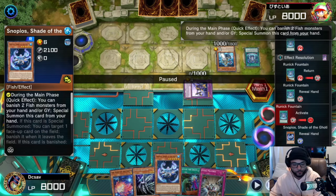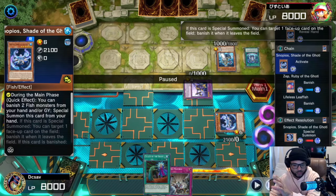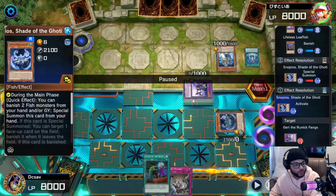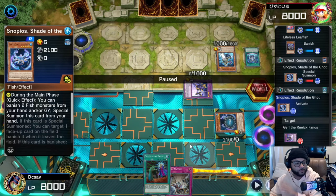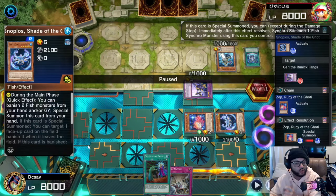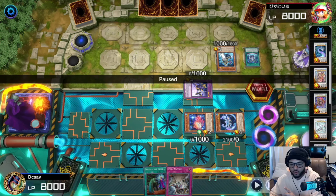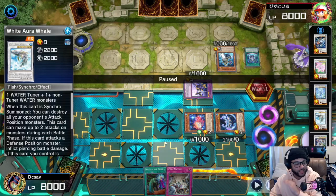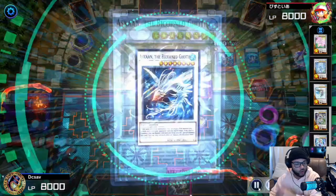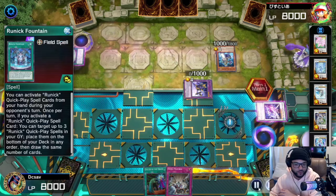They're going to get the Runic Fountain, and here's what you do: activate your Snopios, send specifically the Seth and any other fish monster — whether it's in the graveyard or hand. Activate this, target one card on the field so next time it leaves the field it's banished instead. Then activate Seth, bring it onto the field. If your opponent has attack position monsters, you can go into your Aurora Whale and destroy everything on turn zero. Or you go into your Asking and banish a card on the field — specifically the Runic Fountain.